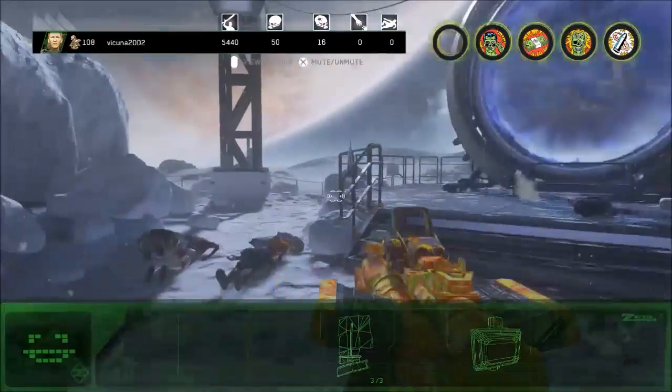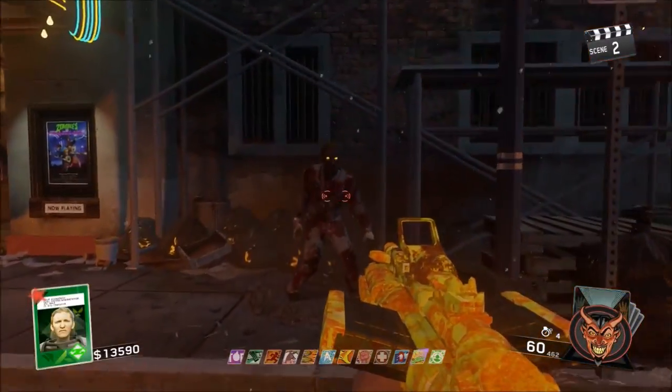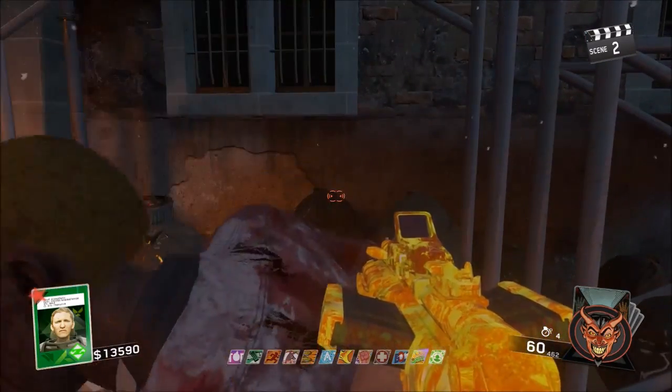Be sure to also know that the only thing that can kill you is actually falling into the death pit right next to Tough Enough. Other than that, traps can't kill you, zombies can't kill you, and the cryptids cannot kill you as well. Have a great day, guys.